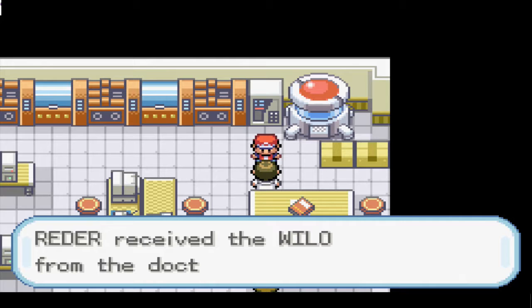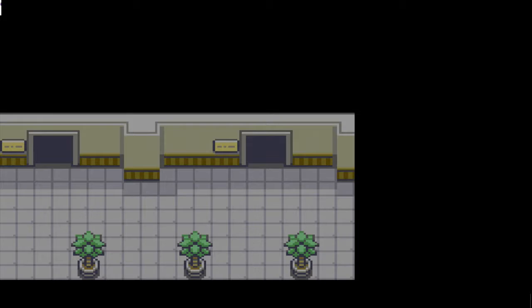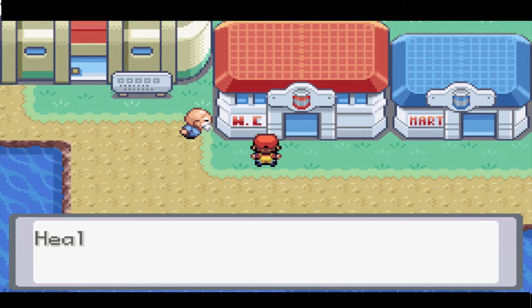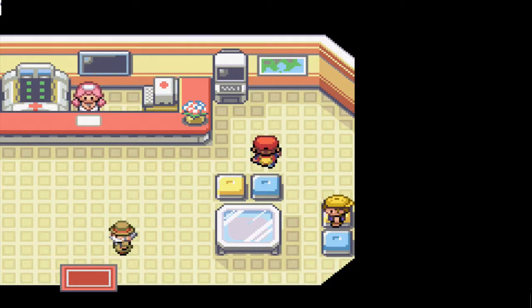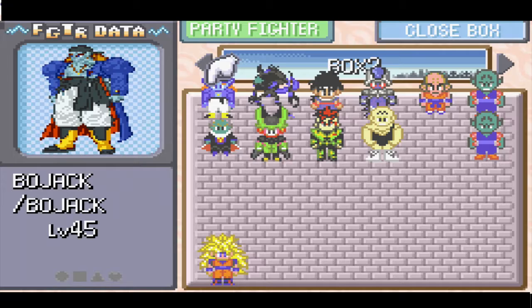Hello everyone, welcome back, this is Sam with the Gent Mafia and we are back at some Dragon Ball Super. We're on Cinnabar Island and we did have a fossil — it was Wylo's Brain. We got that back somewhere around Mt. Moon, brought it here to Cinnabar Island, got it revived and it's transferred to our PC. We're gonna try to get to Blaine today, that'll be the main idea.